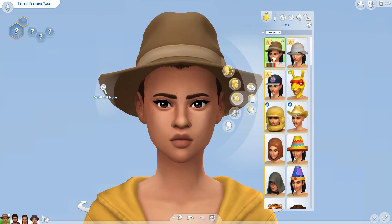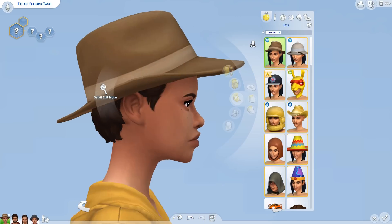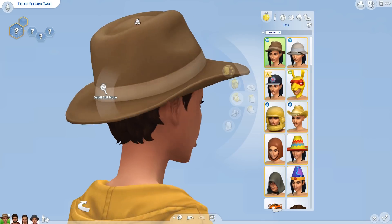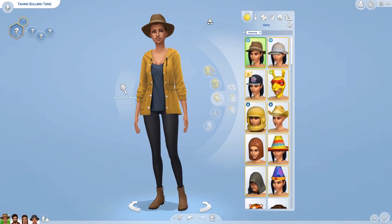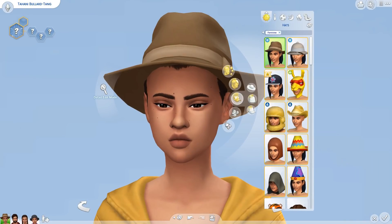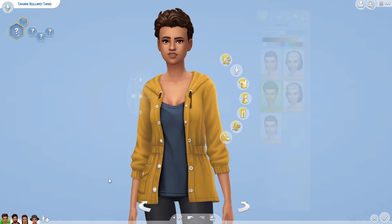Do we have any hats? I think these are those two there — some jungle adventure style hats. These are just great. I love the little bow, it's really nice. You could use this for maybe a specific outfit. We'll take that off and keep her in that hair — I think it suits her.